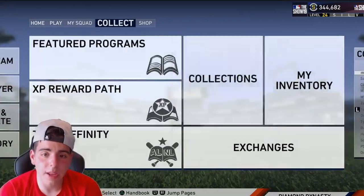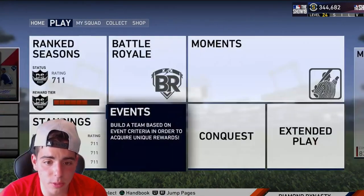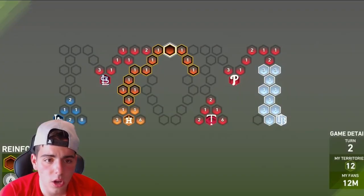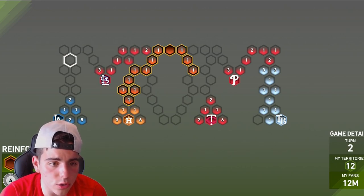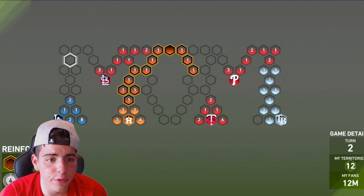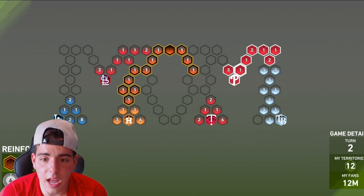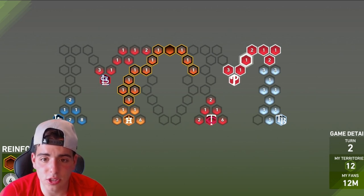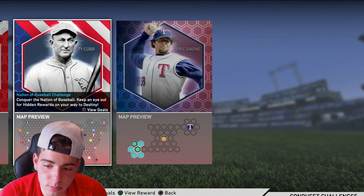If you guys like this video be sure to drop a like, drop a sub, all that good stuff. That is the fastest way — let me recap it before I end the video. We're going to go left, go down, hit the Astros. After the Astros hit the Cardinals, after the Cardinals go down to the Dodgers, reinforce. You're going to reinforce right after you attack those three, reinforce, attack the Twins fully, reinforce, attack the Phillies, and then reinforce and just destroy the Rays because you'll have a million reinforcements. That's how you guys are going to beat it the fastest.